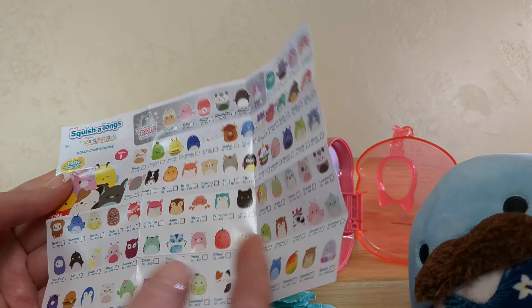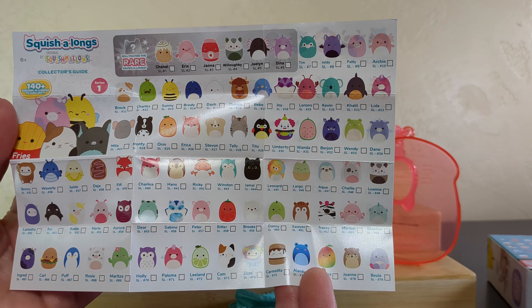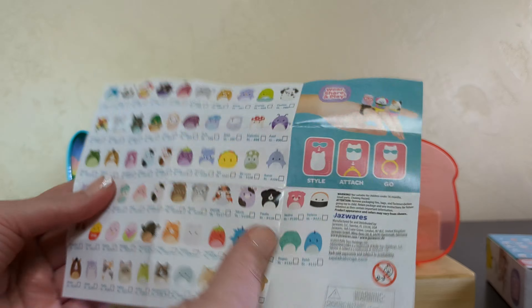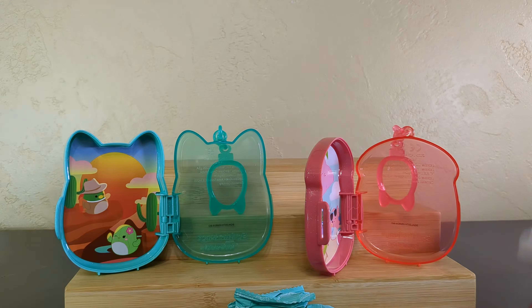That's a lot. Look at all those friends. But I have to say, I am glad we finally got a checklist with all of the friends and all of their names on it. Normally we don't see who's in the entire collection, but this time I have them all. You don't have to look at the box. About time, Squish-alongs!